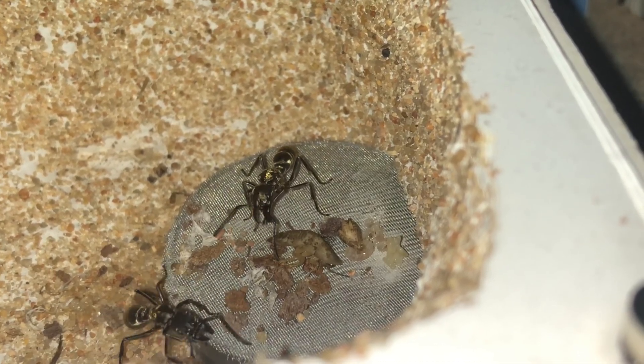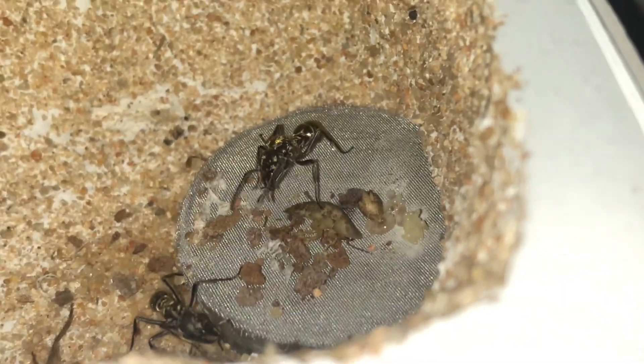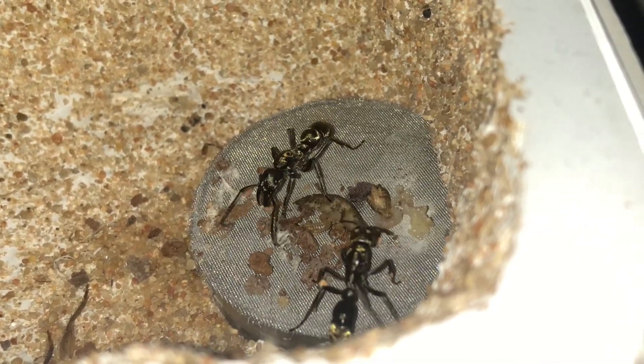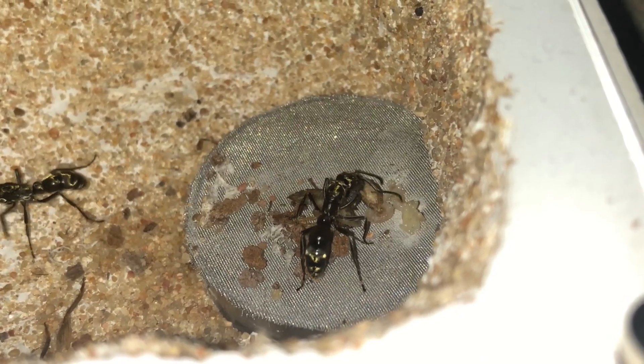Here you can see both queens taking a break, grooming themselves. Unlike the first week where they were put together, I don't really see any more dominance aggression behaviors between them — at least I just haven't seen them myself. Unlike before where they were just bullying each other any chance they got, it seems that they cooperate and don't have any issues with each other.